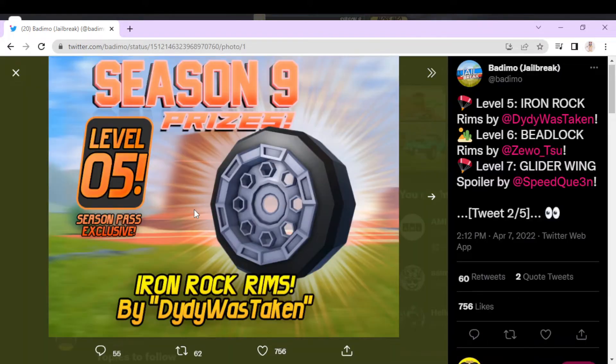This tweet has these rims, which I like a lot better, because they could go really well with the Trailblazer or the Bronco as off-roading rims — the Iron Rock rims at level 5. Not bad, but it also looks cool.